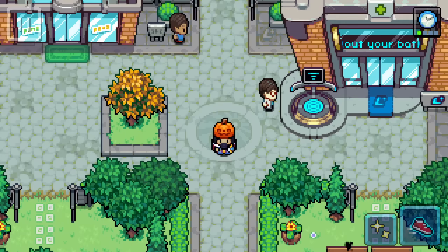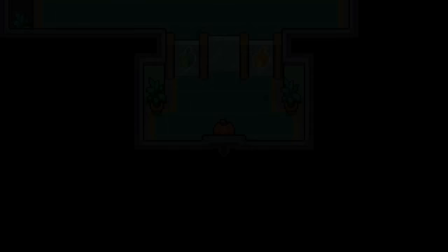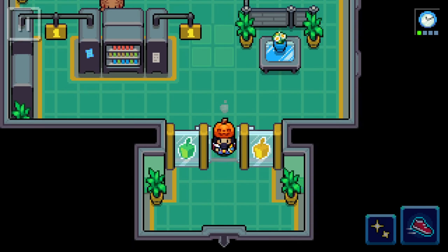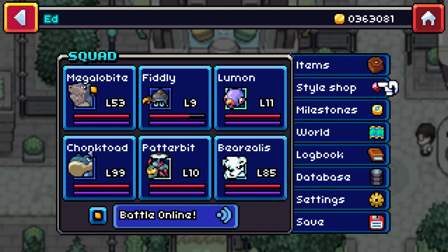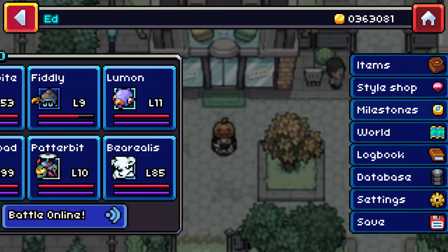To unlock the ability to even look at the style shop, you have to go into the shop and talk to the shopkeeper. Once you do, he'll give you a little dialogue snippet about a remote shopping experience and it'll unlock a tab on your pause menu. Once you select style shop you'll have two options: character clothing and Coromon skins.